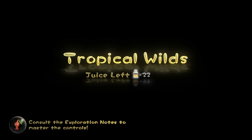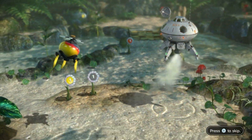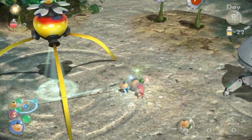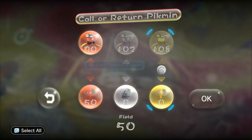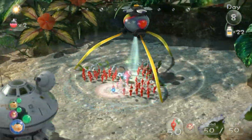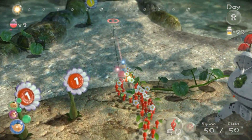Okay, so let's go ahead and get this day started. I'm trying to think of how I want to organize this because there is actually kind of a little side activity I want to do before I get things moving here. So what I'm going to do first is I'm actually going to grab 50 reds because red Pikmin are awesome and I like them. So we're going to go to the bridge over here to start.